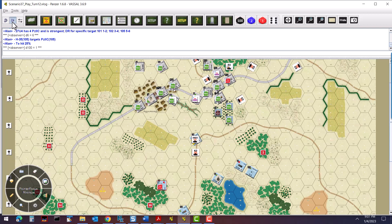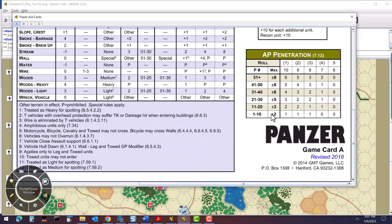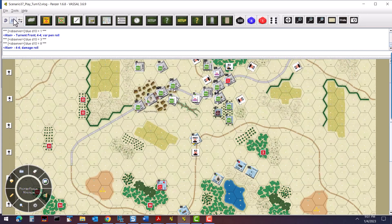There's about a 25% chance of hitting given its movement, size, and range. Rolling a 1 — it's a hit. Checking the location, rolls a 1, which is turret front. Comparing penetration versus armor, it's 4 to 4, so we have a variable penetration roll. Rolls a 3 (minus 1) and an 8 (plus 1), netting zero — so it still penetrates. Rolling for damage: a 2, no damage. We check for bailout at 10 or less — rolls a 66, so no bailout. They stayed with the tank.